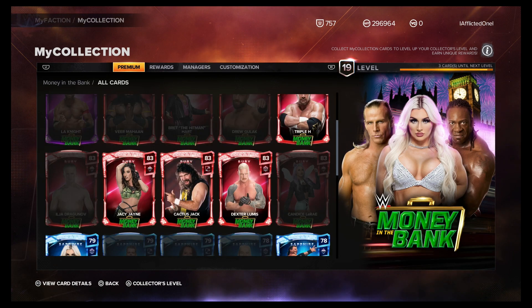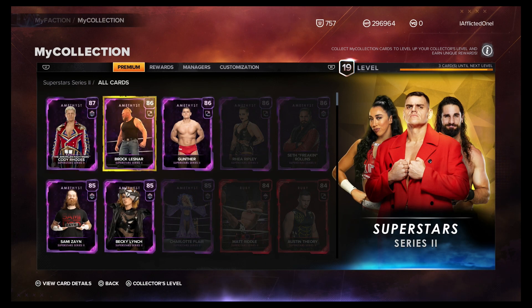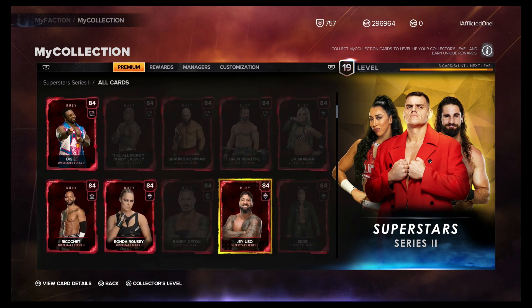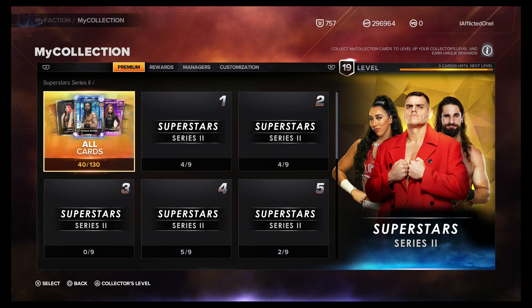I've gotten two Amethysts out of it already, and I've had pretty crazy luck on Amethysts in Superstar Series 2 — I've gotten five of the eight. I haven't gotten any of the evolution cards or the ones needed for the events. But now we're three cards until the next level.